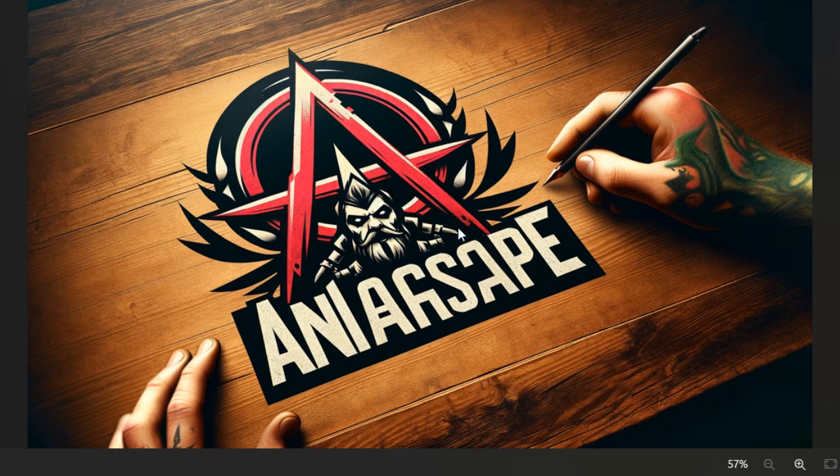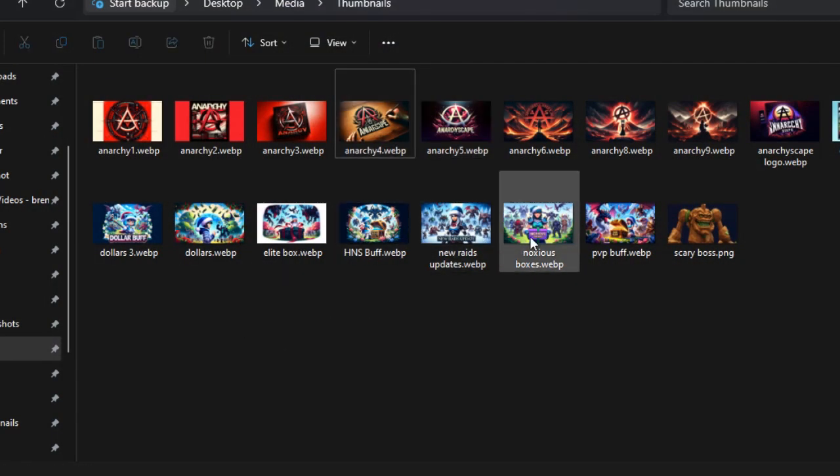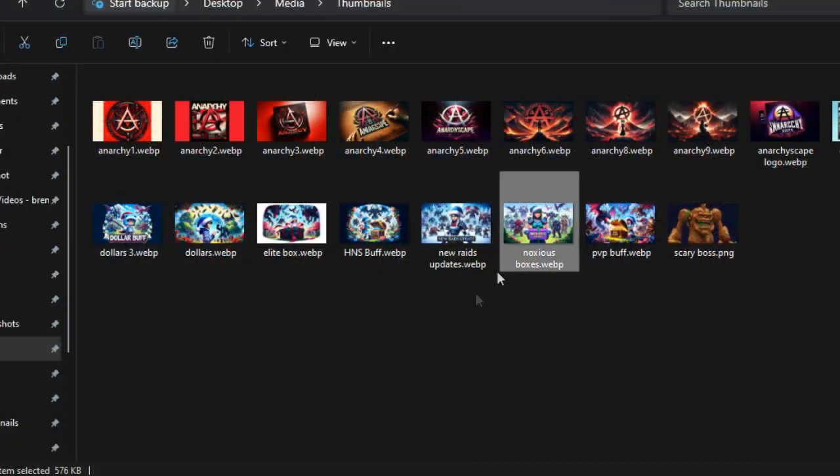This AI thumbnail work is going to help a lot with me making videos - it might even help players want to click on the videos more because the thumbnails look pretty decent. For example, one of my next videos could be about Noxious boxes and the thumbnail could look like this, and hopefully more people will click on the video if they see a really cool looking thumbnail. Anyways that's going to do it for today's video, hopefully you guys enjoy - peace out.